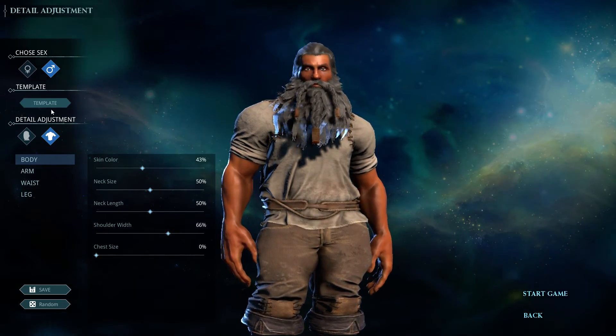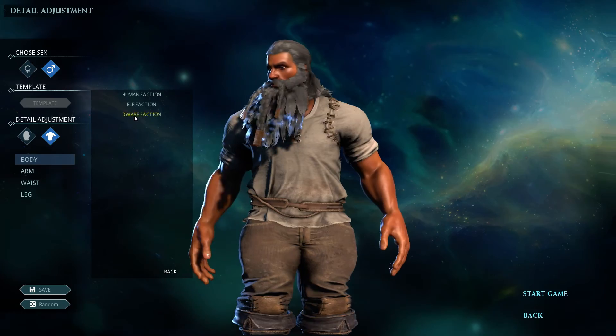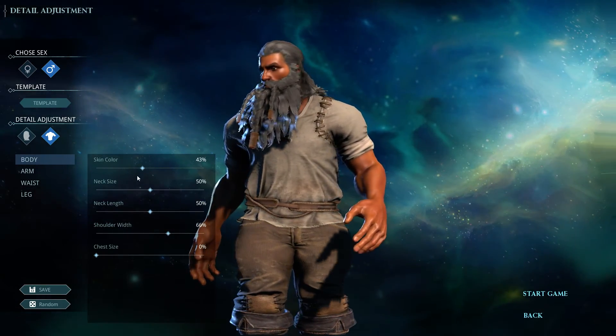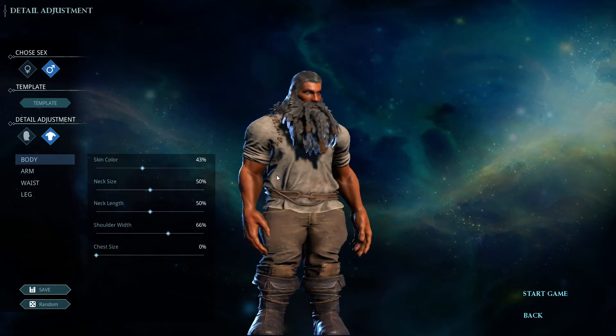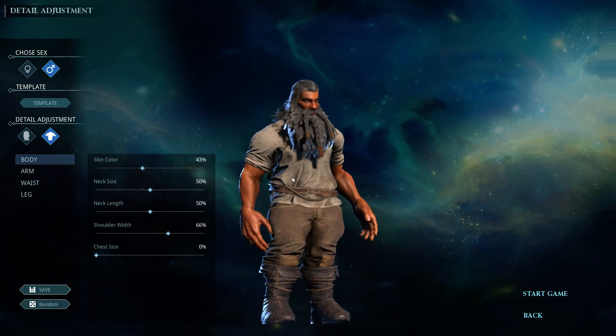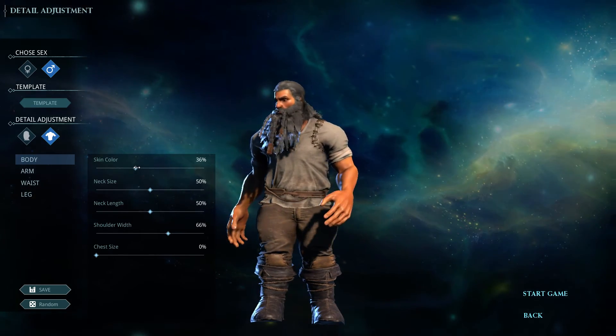I've remapped some of the hotkeys to look like Ark. We got Dwarf faction — there we go. So we're going to spend a moment right here looking through the player build. I want to go with a dwarf. I love dwarfs. That's my thing — dwarfs.